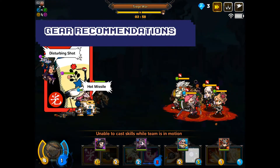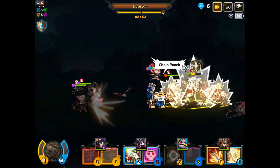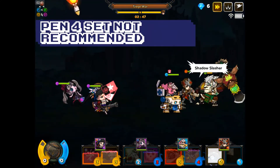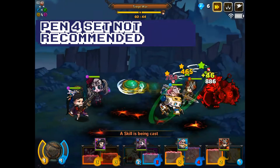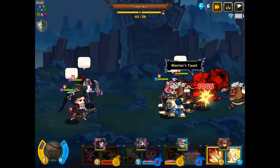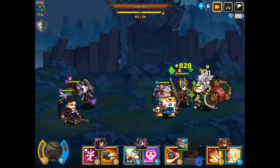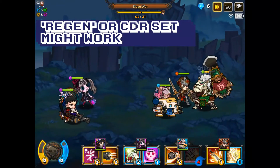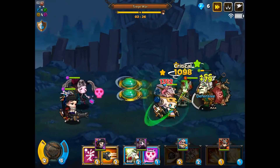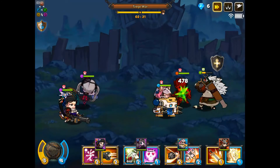For gear, I personally have run a rage force set with a two-set of either swiftness or activation. She doesn't benefit as much from penetration as some other characters might, because she has a lot of natural penetration built into her second skill. Another real possibility is to gear her with a cooldown reduction four-set. Cooldown reduction is great on just about anybody, and in her case she does have kind of high costs, so that helps keep those costs down.